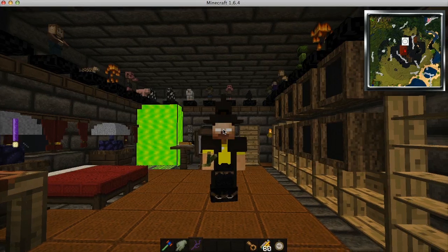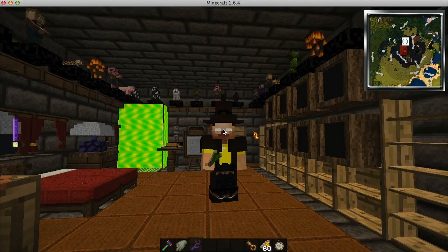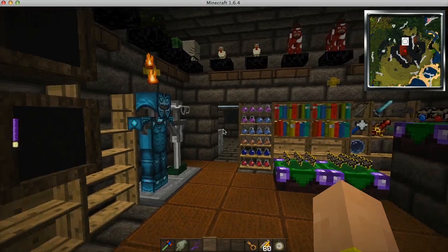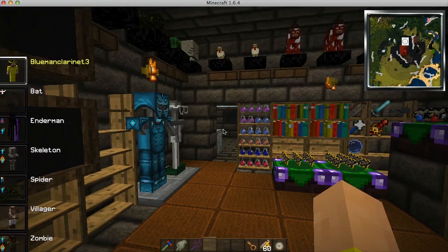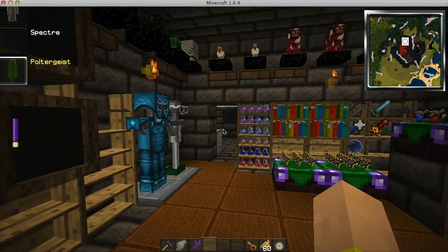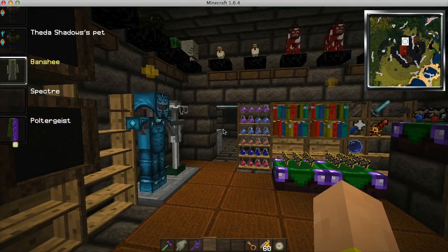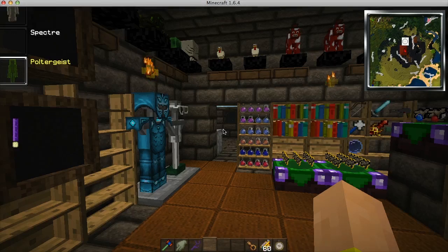Today I just want to update on a few items. There's been an update on the Witchery mod which adds a couple of new mobs that I'll show you. One of them is the poltergeist, along with the specter and a banshee. These are the three new mobs that have been added, which is pretty cool.